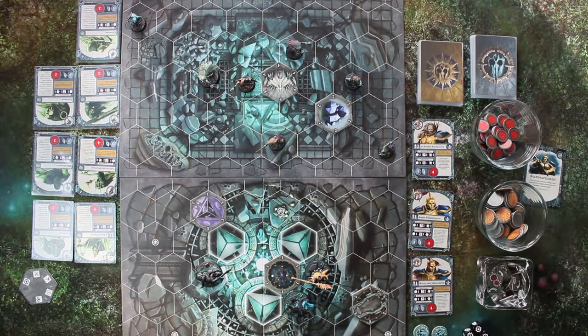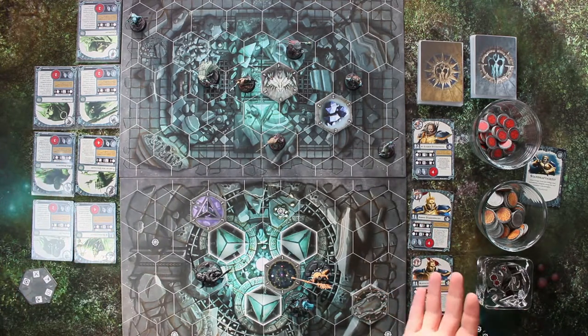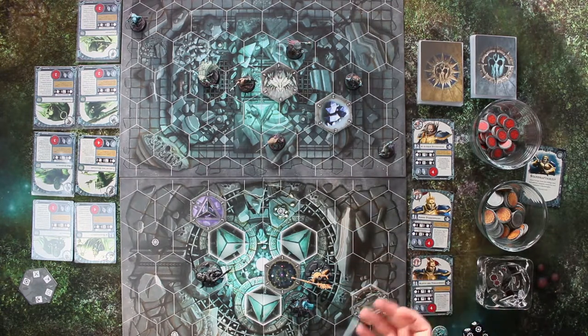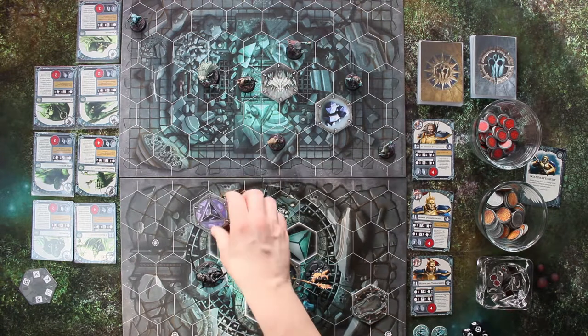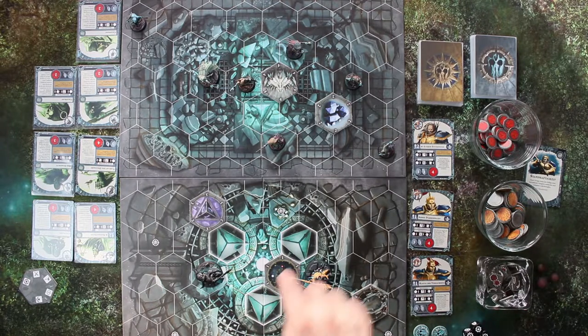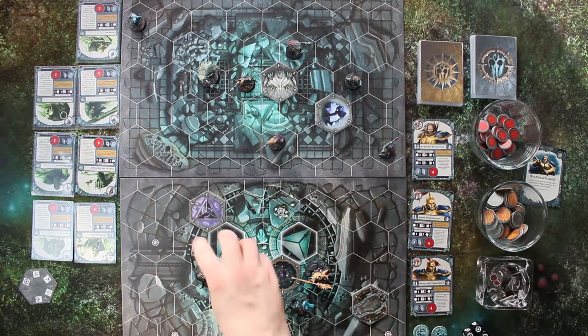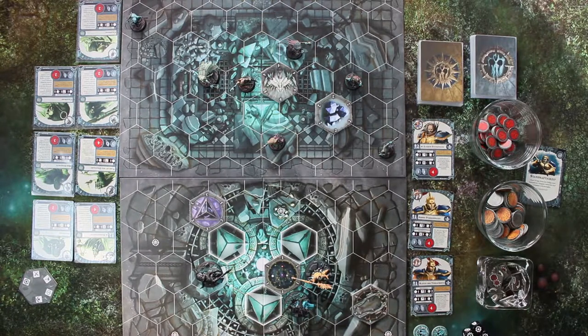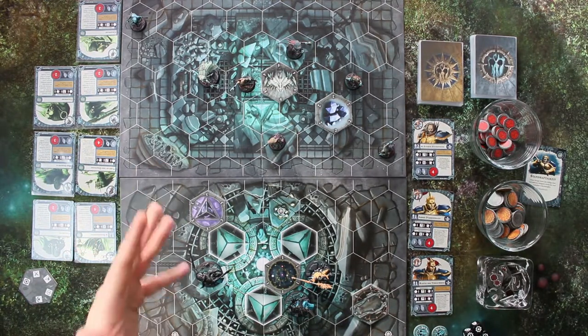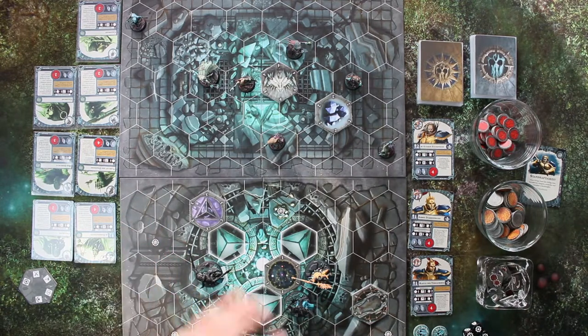Die Hexfelder an sich haben keine Ausrichtung oder sonst was damit zu tun. Die Modelle haben alle Rundbasen – es ist einfach ein hübsches Modell und man legt die Pappen direkt rein. Zum Spielplan: es gibt Felder, da kann man nicht durch, da steht ein Zylinder oder Dreieck. Es gibt aber auch Felder, die rot umrandet sind – wenn man da durchgeht, bekommt man Schaden ab. So hat man mehrere Möglichkeiten, den Spielplan selbst auszusuchen und zu platzieren – man kann den Gegner auch in so eine Falle reinschubsen.